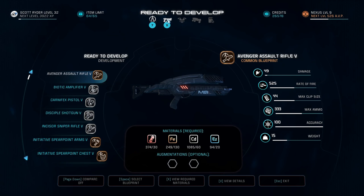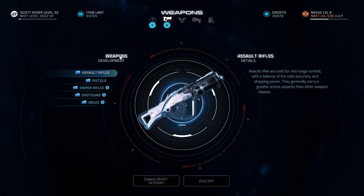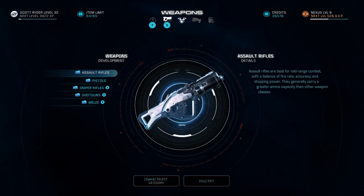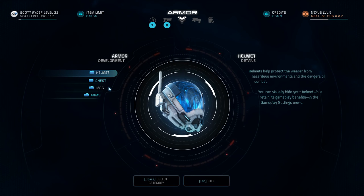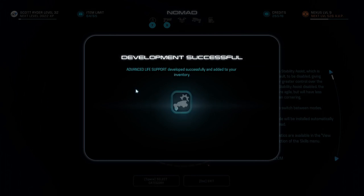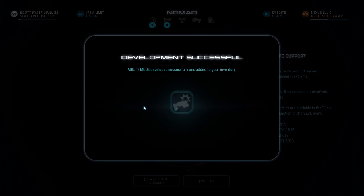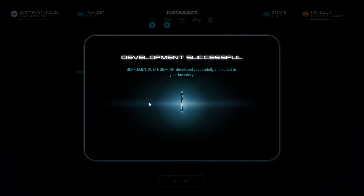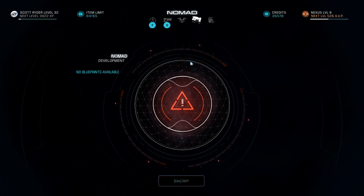I never use that first list because it doesn't narrow anything down. What I do is go to the actual tabs at the very top. If you want to check out some weapons, click the gun at the very top, and then there are menus to further refine what you're looking for. For armor, click the chest piece to the right of the gun and it breaks it down into four categories. After the armor upgrades are the Nomad upgrades, which I highly recommend you build ASAP. It greatly improves just about every aspect of the Nomad — speeds up traveling, makes things easier to handle, and makes it a lot faster in six-wheel drive.